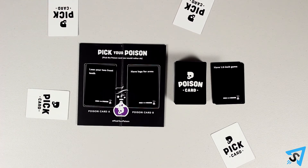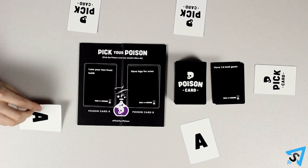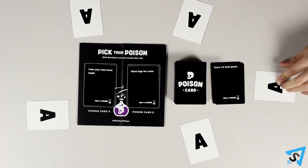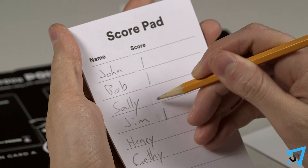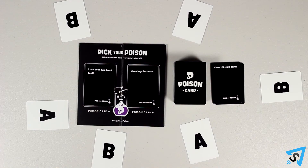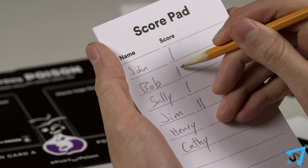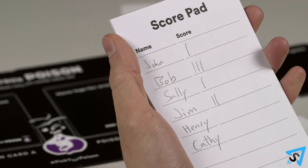Once all the players have picked, all the pick cards are revealed and points are scored. If all the picking players picked the same poison, then they each receive one point and the judge loses two points. If exactly half of the players picked each of the poisons, creating a tie, then the picking players receive no points and the judge receives three points.